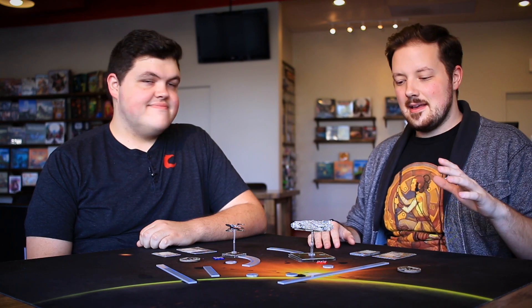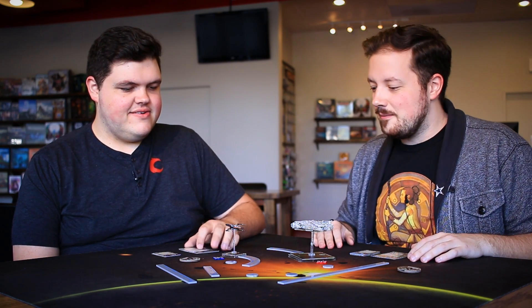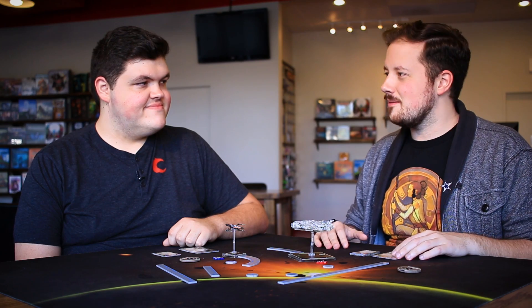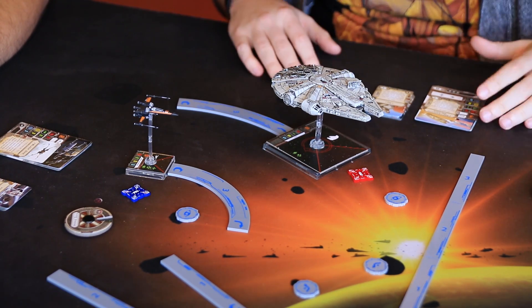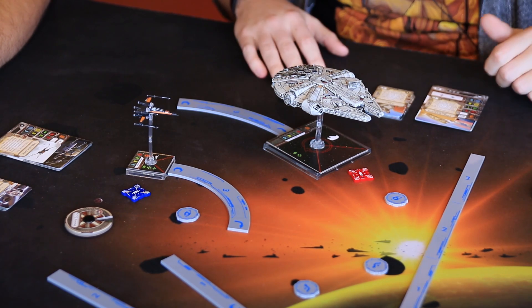So we're going to be unboxing Heroes of the Resistance, the new box that just came out for Star Wars X-Wing. We have some awesome characters: Rey, Finn, and Poe. We get the alt paint scheme for Poe, the Falcon with the upgraded dish and a new paint scheme. We also want to mention our Awakened Alliance templates and tokens, part of our compatible templates for Star Wars X-Wing. They're inspired by this faction — worth checking out.